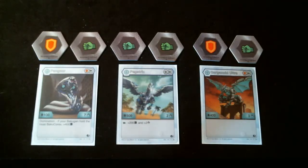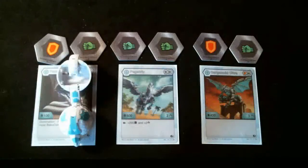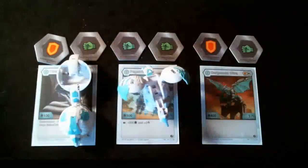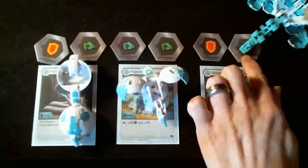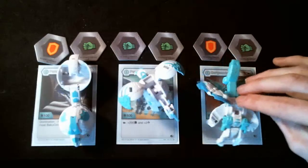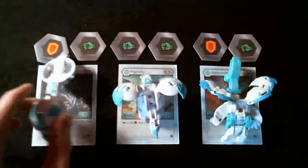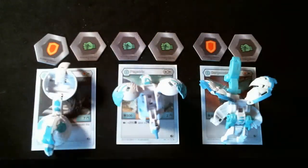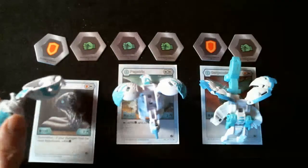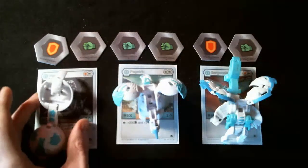On this team, the backgrounds that we chose to use were Haos Fangzor, Haos Picatrix, and Haos Gargonoid Ultra. Fangzor has 100 V power and 7 damage rating. He also holds inherent domination — if your Bakugan holds the most Baku Cores, plus 400 V power.